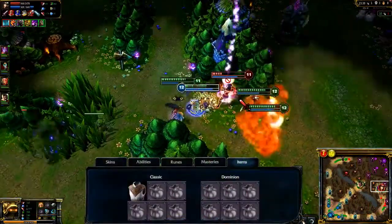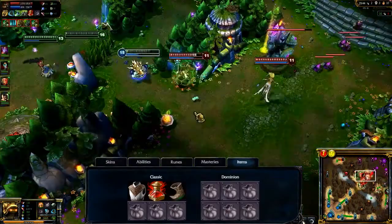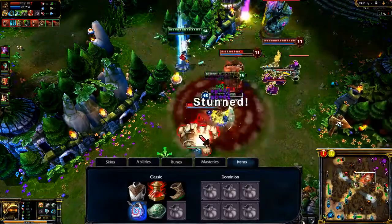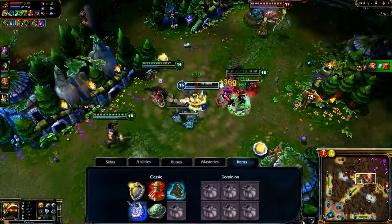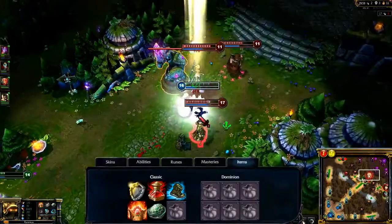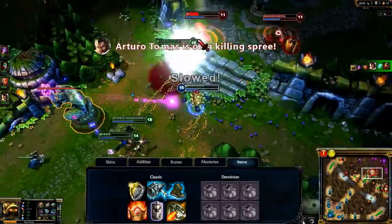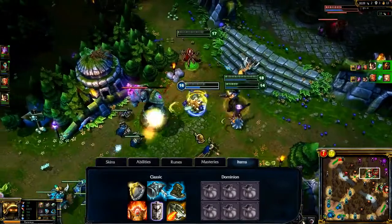In Classic, I open with Cloth Armor and 5 health potions for quick jungling. I take Boots of Speed quickly to open up ganking opportunities, then transition into late game by taking Philosopher's Stone and Heart of Gold for extra income. I take Aegis of the Legion to support my team and grab Ninja Tabi or Mercury's Treads, depending on what damage type I fear the most. From there, I upgrade to Shurelia's Reverie and continue along the tank path. Sunfire Cape, Frozen Mallet, Force of Nature, and Randuin's Omen are all excellent choices. Generally, err on the side of too much armor, as it will let you tank enemy turrets and give you bonus attack damage.